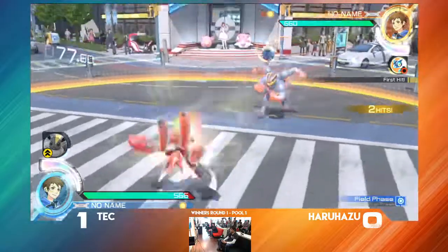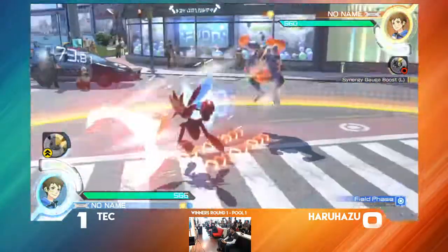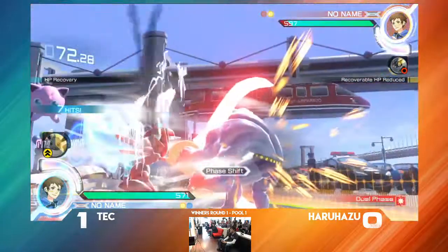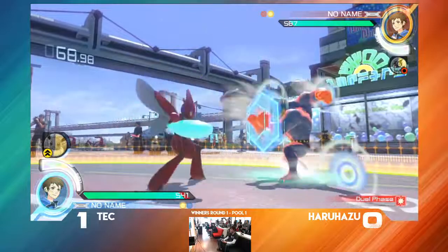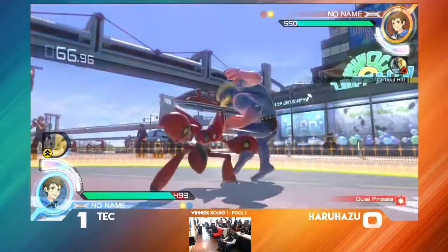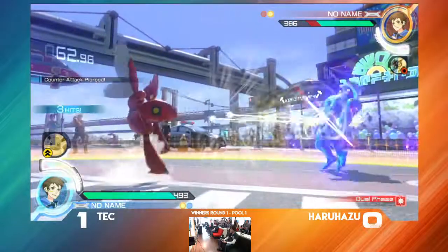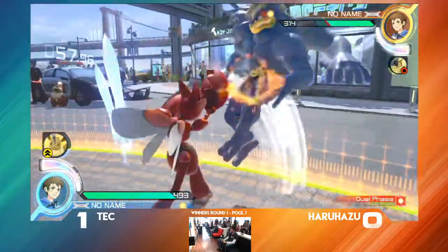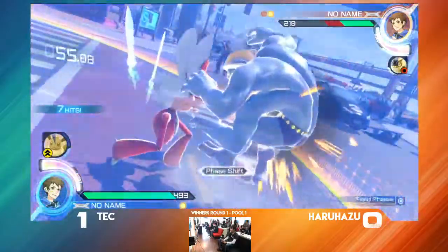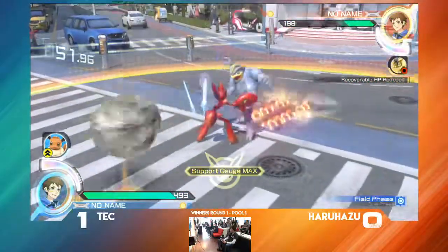Is he going to be able to go through this? Nope, going through the side. Haruhazo definitely going much more aggressive right now. Tries for the air grab — I like it, but TEC's going to be able to get out of it. TEC has been trying to set up that grab for a while. Pushes the Machamp against the wall. Scizor takes a moment to get that sword back up and gets a grab. Haruhazo, when he gets back into the dual phase, really needs to think about popping that burst right now.